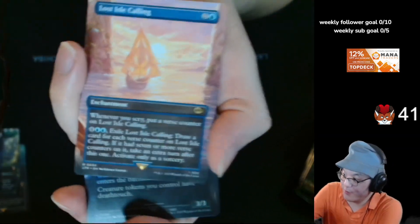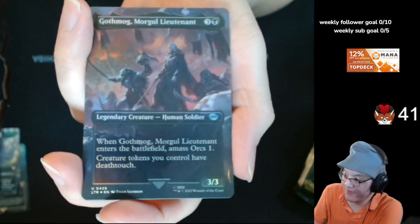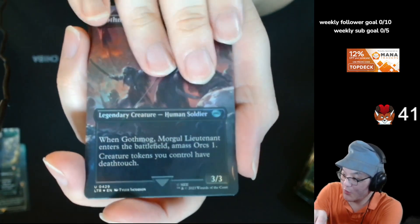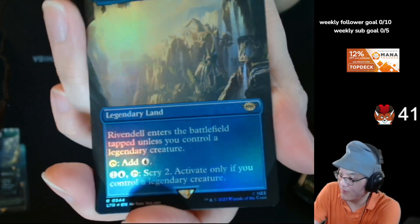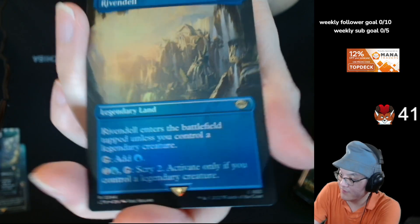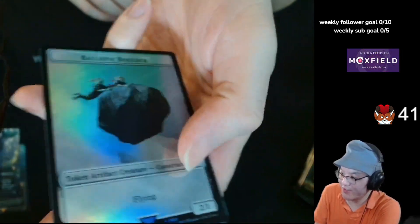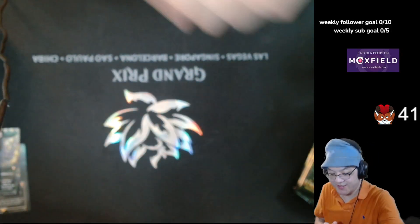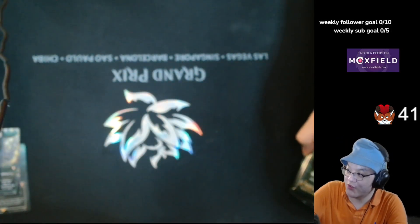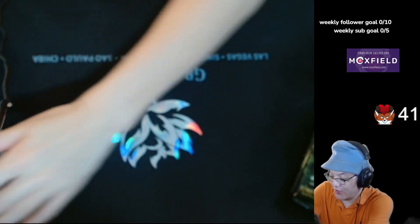Lost Isle Calling. Gothmog, Morgul Lieutenant. And Vividelle. The food slash boulder token. Alright, we got three more packs left to go. Thanks for hanging out.